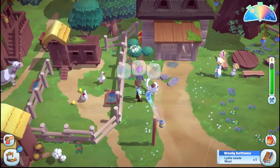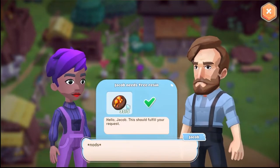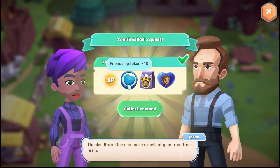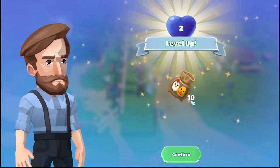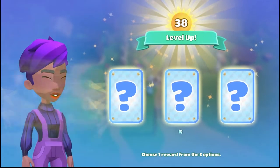What else do you want? Why do you still have an exclamation point, what am I missing? Oh yeah yeah — here you go. 'Thanks Brie, one can make excellent glue from tree resin!' Wow — 850 XP, 10 friendship tokens, 5 fancy animal treats, and 30 friendship points! We leveled up again!